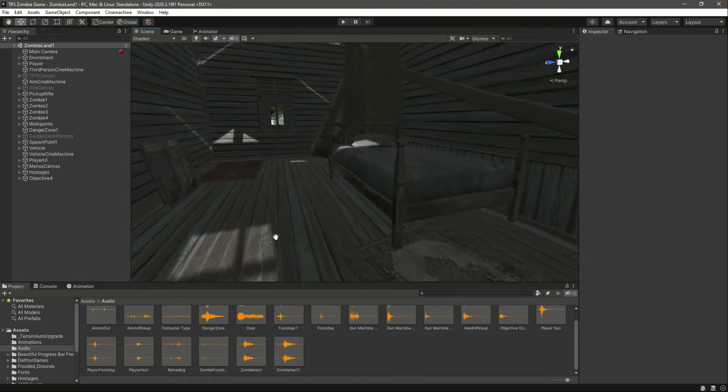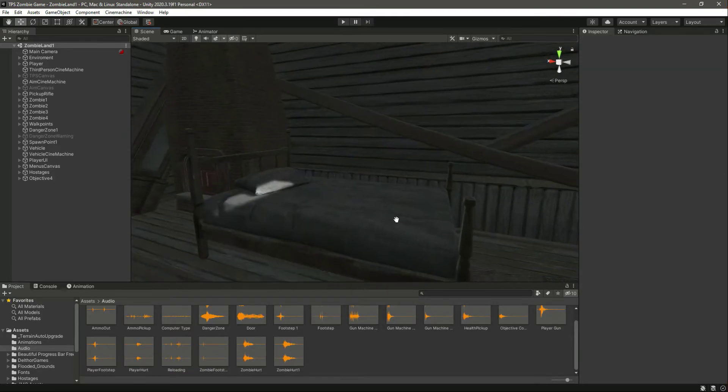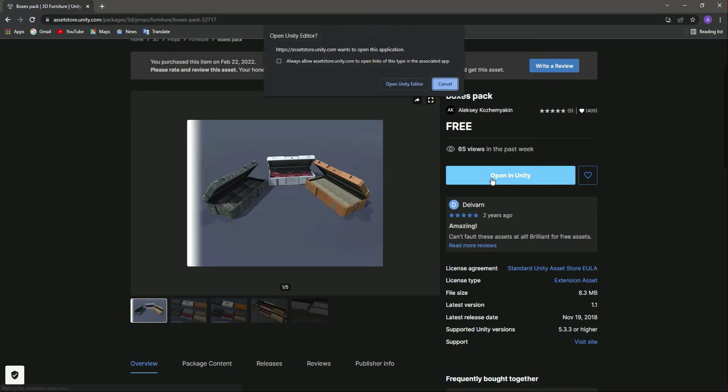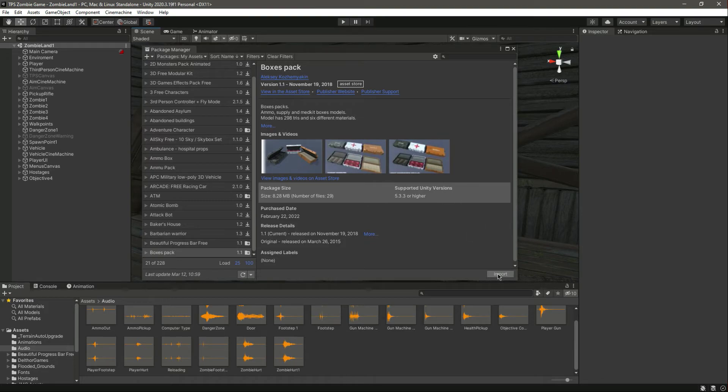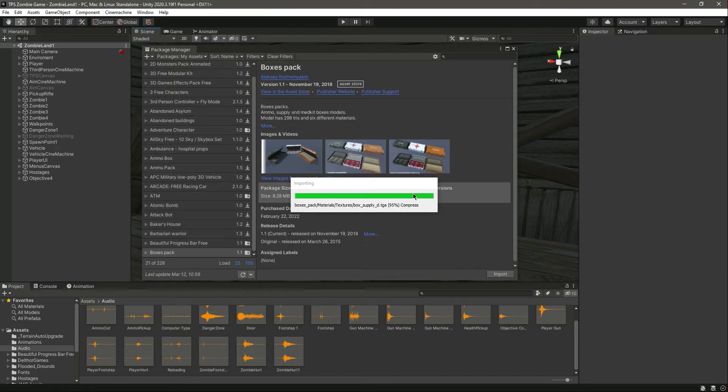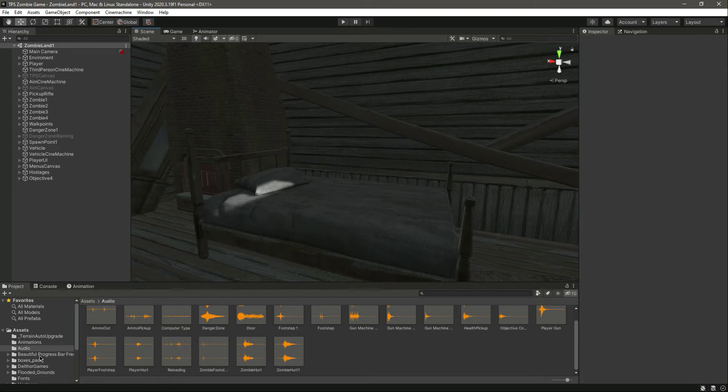So in here the player will pick up the rifle, and then right here on this bed we will add a box for health or ammo. For that, in the Unity Asset Store we have this free package. You can add your own ammo and health boxes if you want, but I am using this box. Here is the owner name and this is a free asset which is 8.3 MB. So let's click on Open in Unity, then open the Unity editor, and if you didn't download this, download it then click on Import.